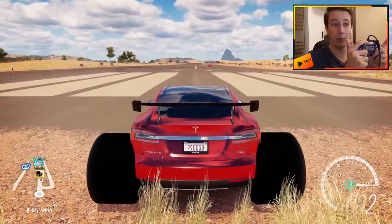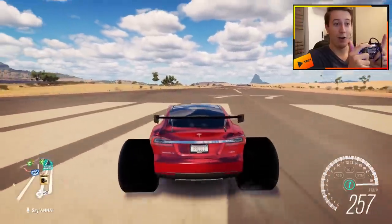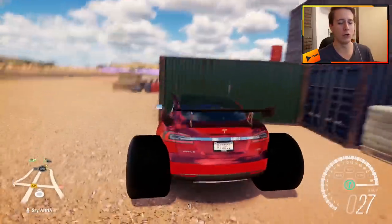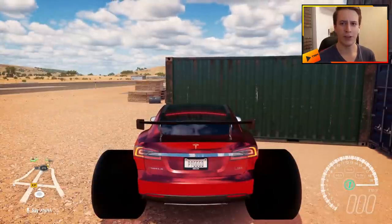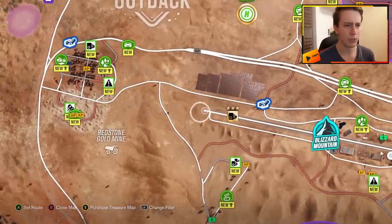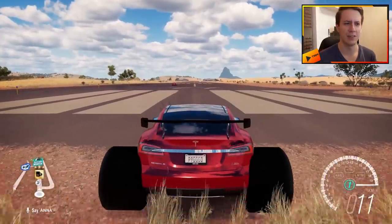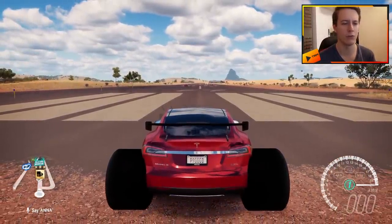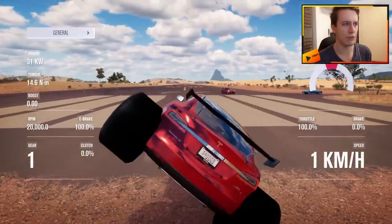I'm only holding the throttle and the car is not moving at all, and then all of a sudden it just goes mental. We just had a little accident — rip car. The game is already a little confused on how to properly launch the Tesla. It's almost like a launch control — takes a few seconds until you can actually launch. Let's just call it launch control rather than the game not knowing what to do. We're gonna take a look at the telemetry.